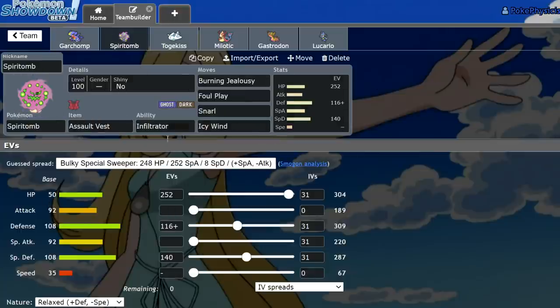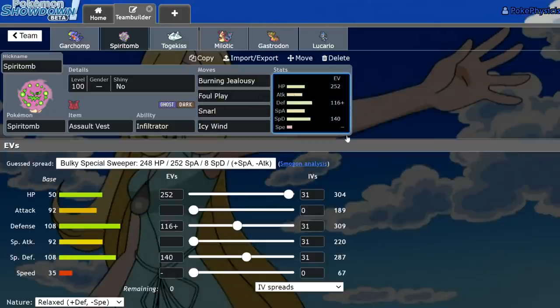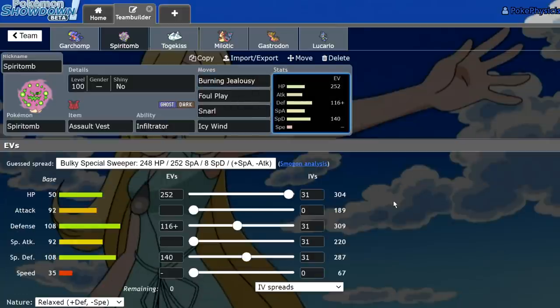We have an Assault Vest Infiltrator Spiritomb. It's actually got some really cool tools to it. I'm surprised Spiritomb hasn't seen usage in previous formats. What I'm running is Burning Jealousy, Foul Play, Snarl, and Icy Wind — just a full support set. It's got max HP, enough defense to take an adamant Landorus max Airstream with a Life Orb so I can actually Burning Jealousy that thing, and the rest is dumped into special defense with the Assault Vest to really pack on that bulk.